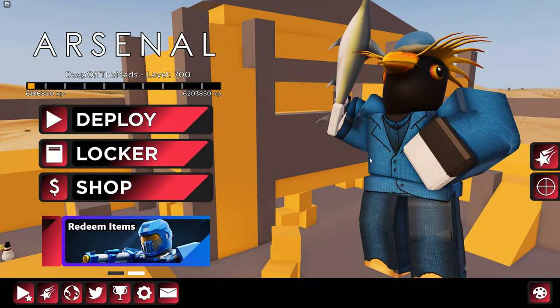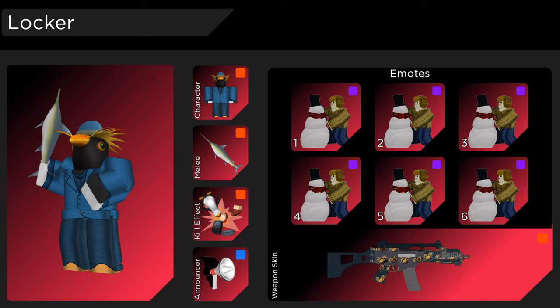So first, I need to explain to you what an Arsenal setup is. So when you go to Locker, your character, your melee, your kill effect, the announcer, gun skin, and emotes — all these combined is your Arsenal setup.